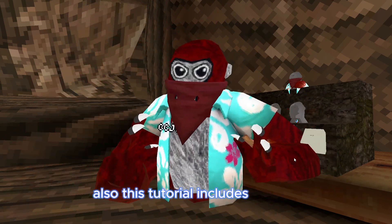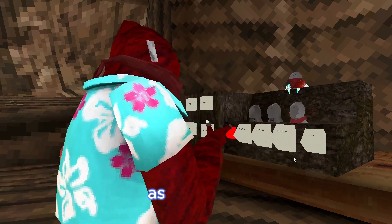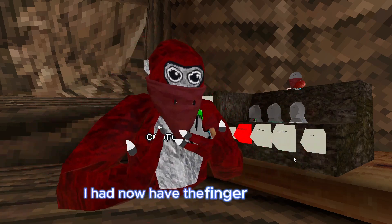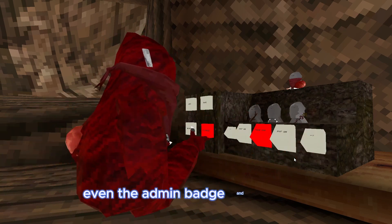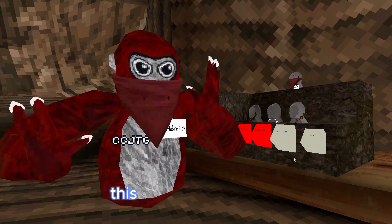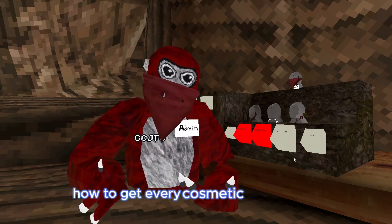Also, this tutorial includes badges, even like the admin badge and finger painter badge. As you can see, I now have the finger painter badge on. Even the admin badge and the stick. This is a great tutorial, guys. Now I'm just going to show you how to get every cosmetic in the game.